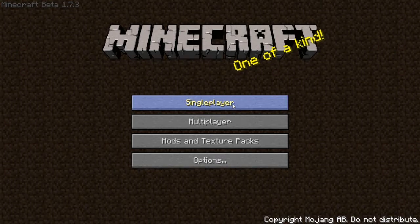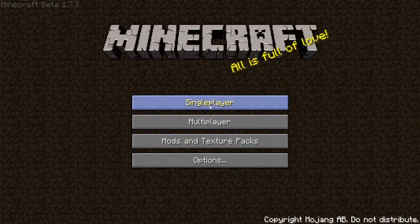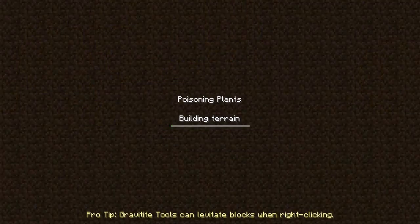Hey everybody, it's TwisterGA and we are doing the 101 Ways to Die map for Minecraft. Let me just fix my mic and we're ready. This is my second time recording this because the first time, for some reason, it didn't record my voice at all — the mic didn't pick up.